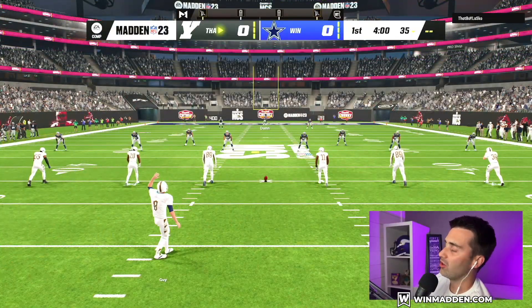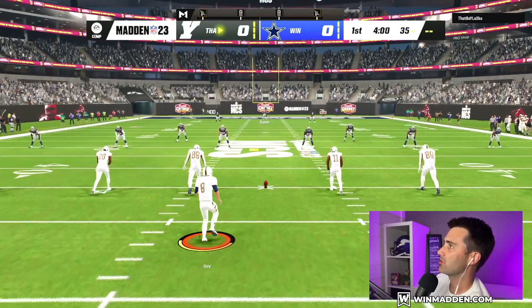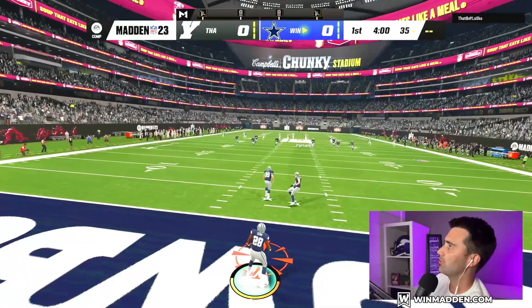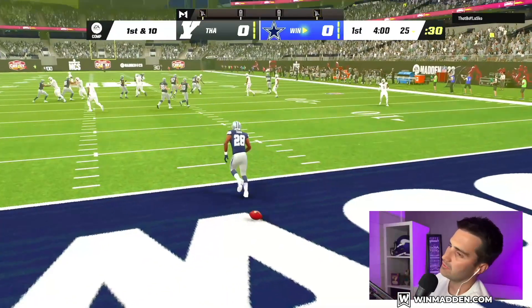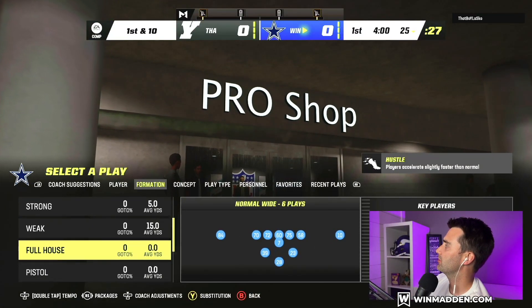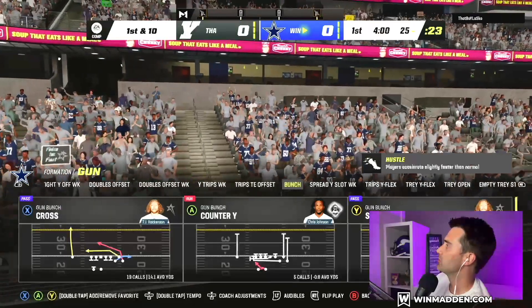On defense, in all likelihood, we'll run Dollar — depending a little bit on what our opponent is doing. I'm just noticing right now that our opponent didn't have an ability on their kicker. So I don't know what that's about. Maybe they forgot to set their abilities, or maybe that's just how they play. No ability on their kicker. Let's run normal Bunch though.